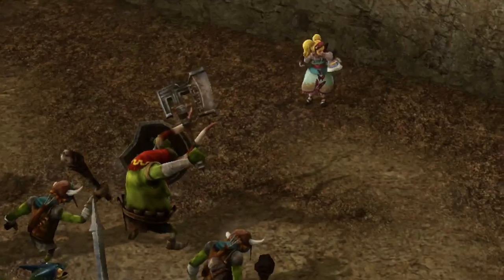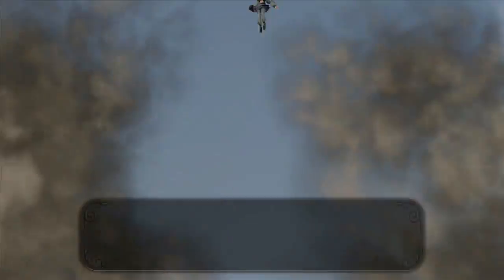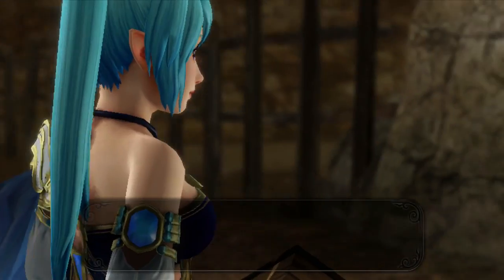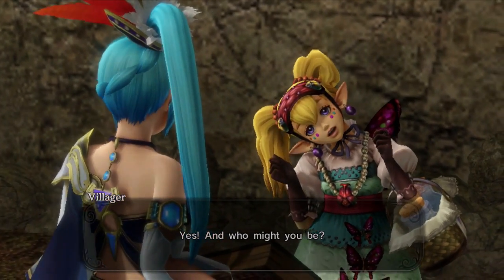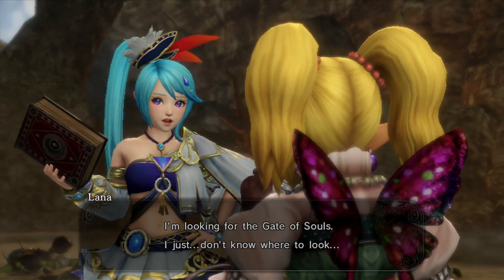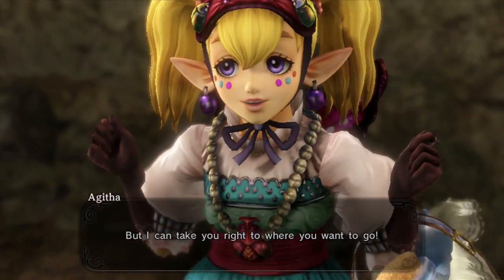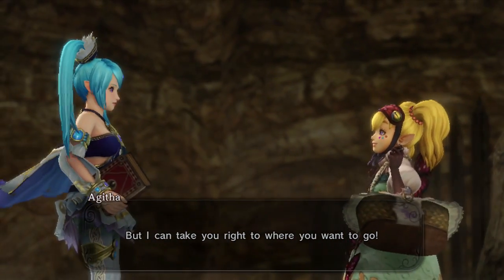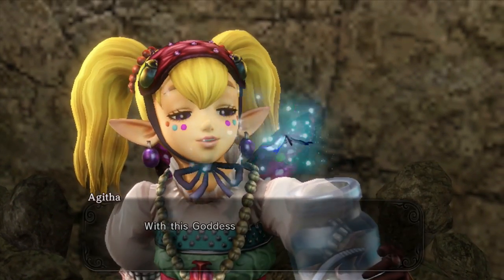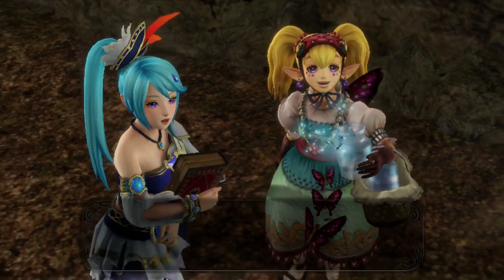I gotta do this against a big mob. It's Agatha the bug girl! I want to see her weapons - she'd be kind of fun. She has such weird mannerisms. I'm curious how she's going to take us where we need to go. Okay, follow the butterfly - hopefully we can see this butterfly. It's going to be hard for me.